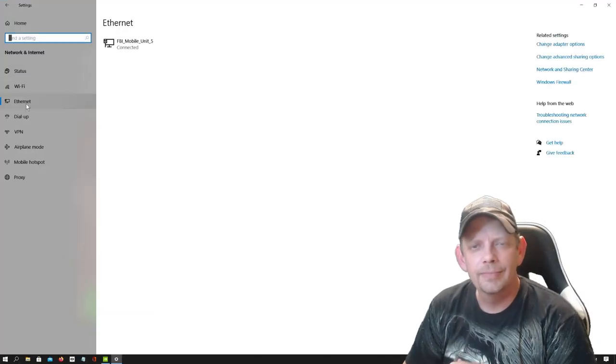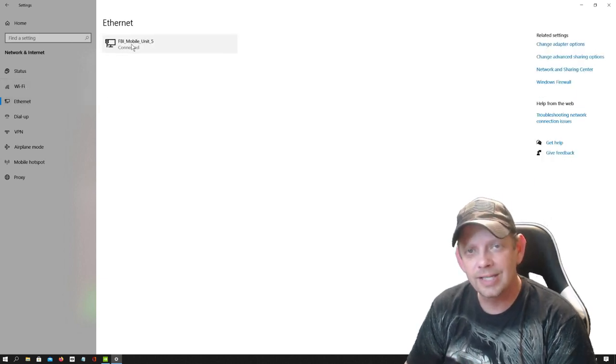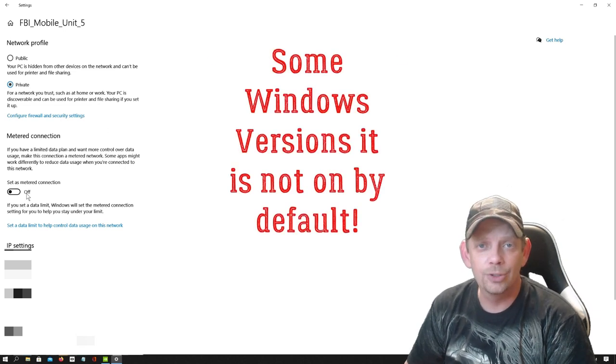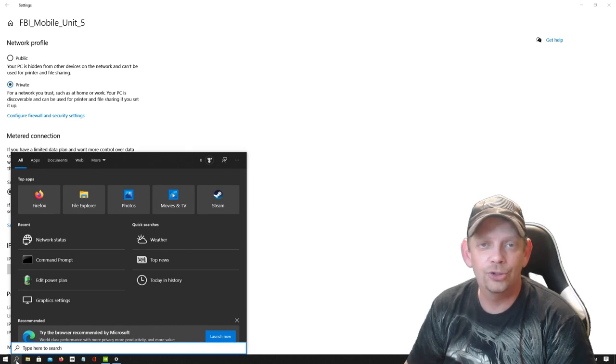Now I know what you're going to say — what about Ethernet? If you're running a wired connection, you can change it the same way. Just go to Ethernet, manage your network, and change it to a metered connection. Now if you do not see the metered connection option under Ethernet, that means a registry edit is required, and it's going to be beyond the scope of this video. Let me know in the comments below if you'd like a standalone video on how to change your registry for this option to show up — I would be happy to do it.